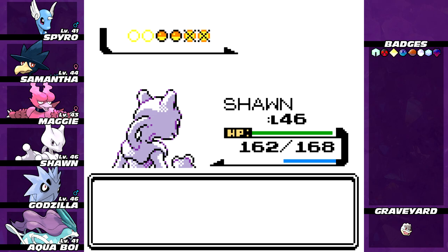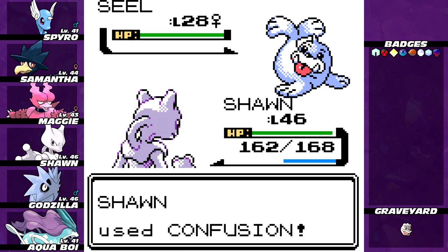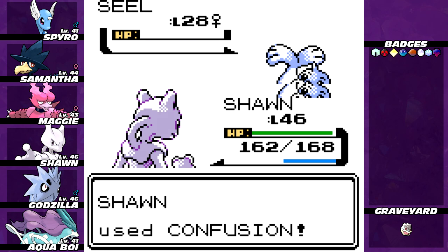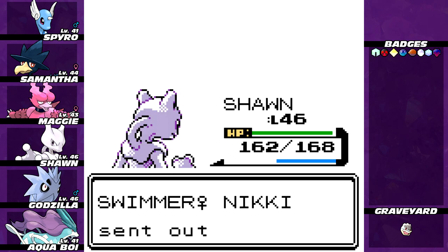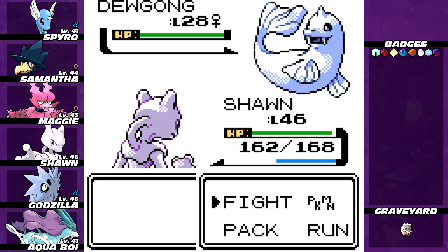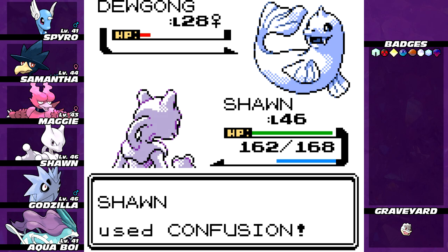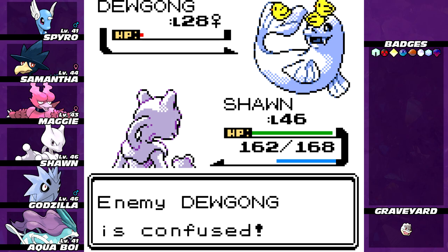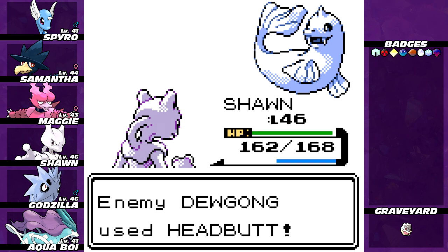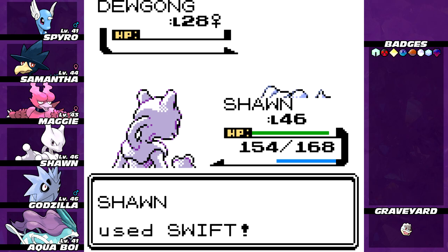Sean's getting a bunch of experience here. She's switched to a Dewgong — lower level than the Seels were. Please work in my favor. I had to hope. You're not even worth confusing anymore — you're already confused. That's a nice chunk of experience.